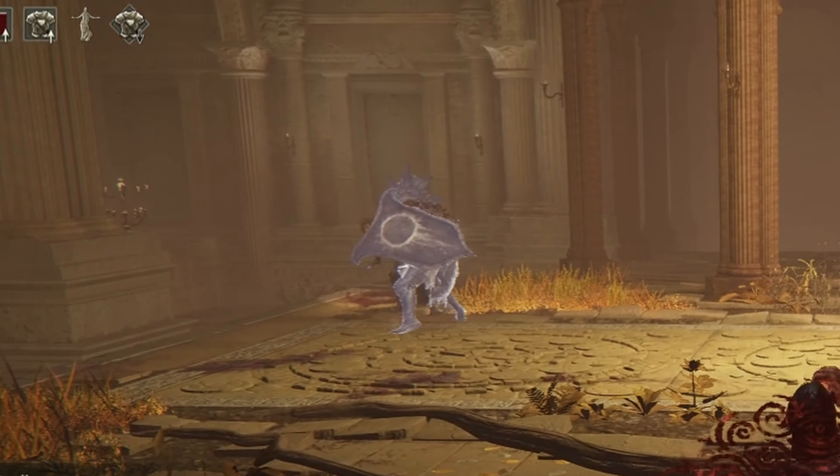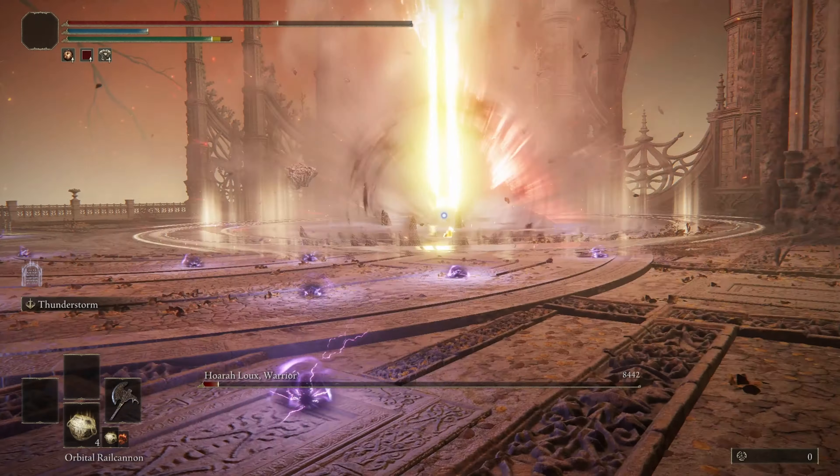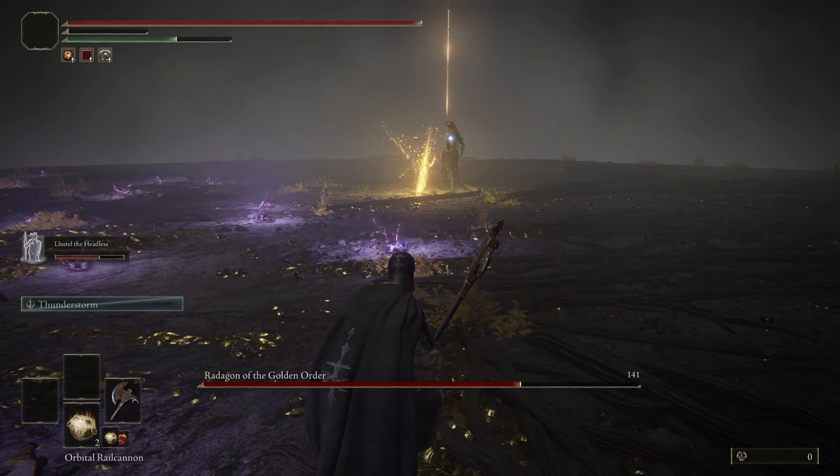I picked up the Stormhawk Axe and fully upgraded it, and also went to the God-farming spot. This was the first time farming was actually fun. Once I hit around level 100, I was ready to run some fades. First up was the Godskin Duo — they really thought this was a 2v1. Me, Luthel, and Bernahl jumped these guys like it was their gang initiation.